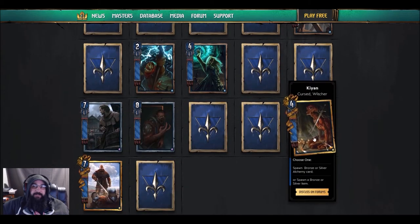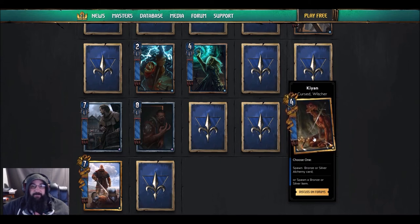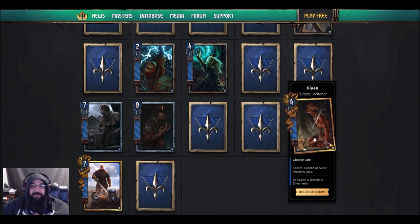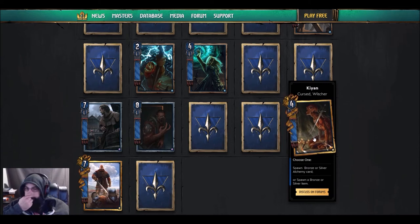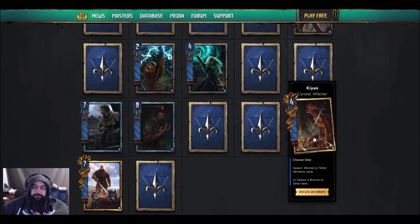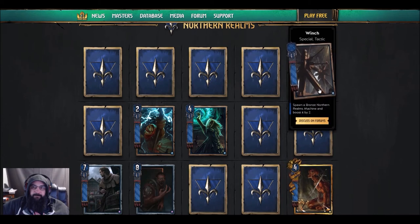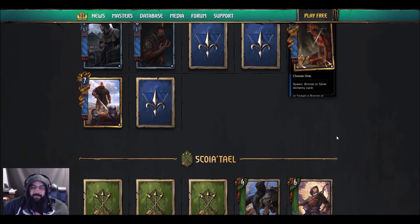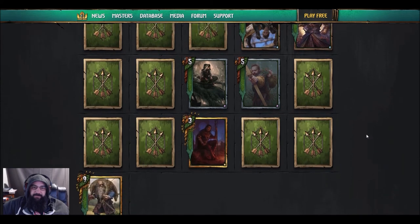I'd like to see if Northern Realms gets a really good silver item — Nilfgaard's got some but if Northern Realms gets a really sick item, especially with machine synergy, I'm definitely playing this card. With current cards it doesn't seem very good — I tried to see combos and they all averaged under 15 points. Maybe I'm missing something, but he seems around 13 to 15.